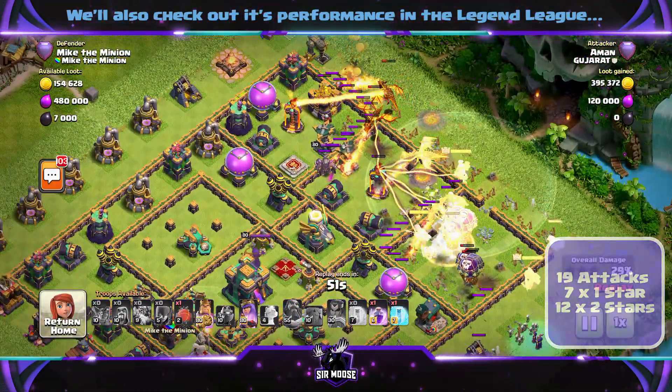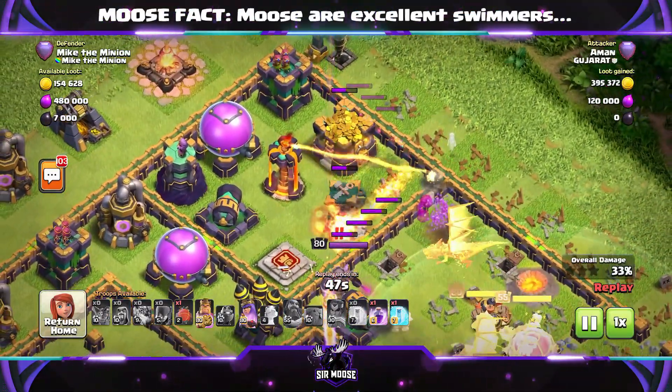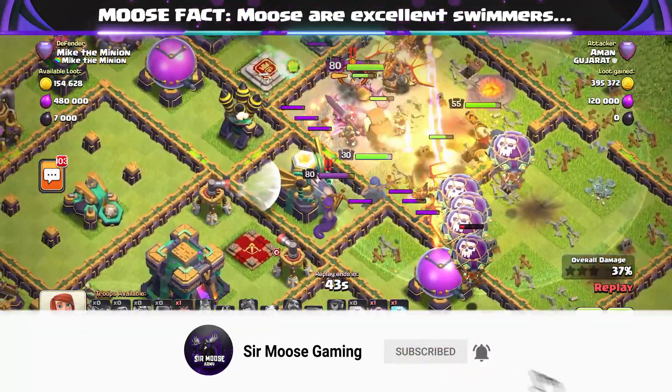We've got some witches on the right and back to the action — grand warden ability used, those troops are moving through the base.